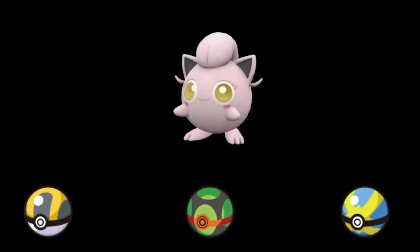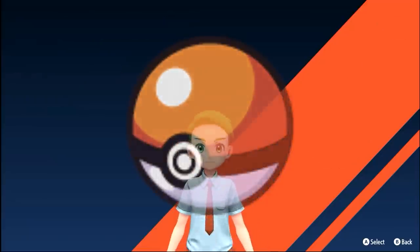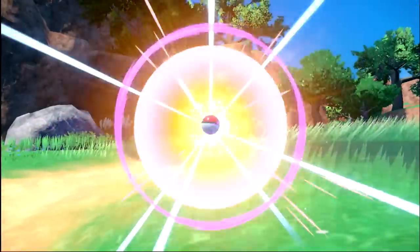Ultra Balls, Dusk Balls, and the now infamous Quick Ball — all are tools we often use to catch our Pokemon, but they all have their roots in the classic Poke Ball. Quite possibly the second most iconic spherical object after the Earth itself. But the regular Poke Ball is more than likely going to be the first type of Poke Ball you use in your playthrough.